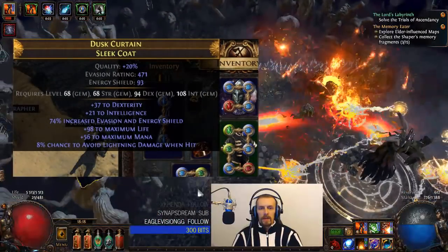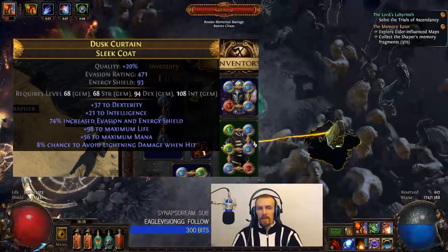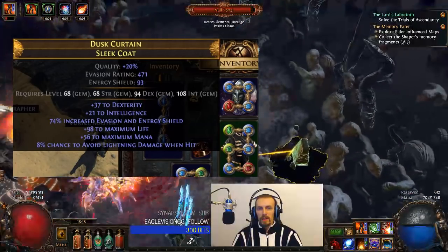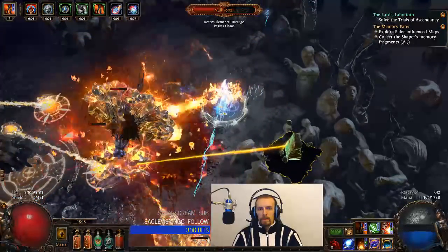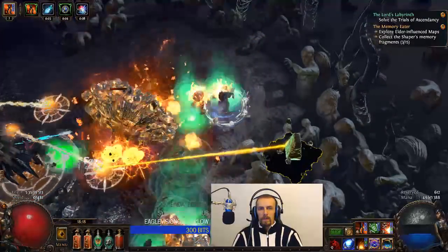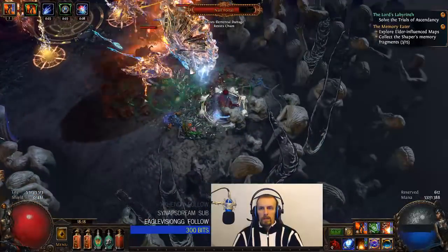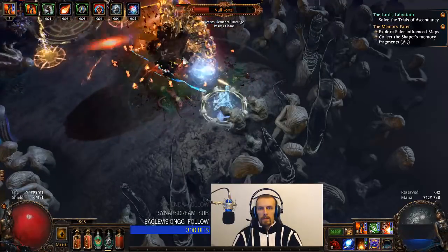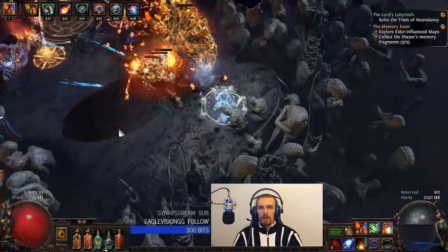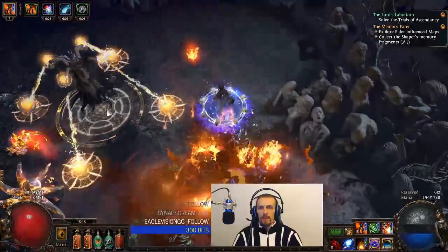For my armor, I used an essence craft and was lucky enough to get a pretty decent roll. The 8% chance to avoid lightning damage when hit, combined with a pantheon power that also has a 10% chance to avoid lightning damage when hit, makes it a really strong mechanic against the lightning guardian. Against bosses, I just use Desecrate, cast 3 Cremation, drop Orb of Storms, and start casting Detonated Dead. Remember that I did guardians and elder with the ignite version of this build, and the ignite version is weaker.